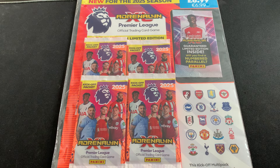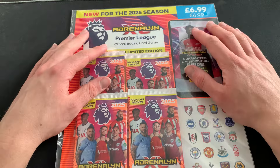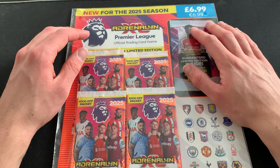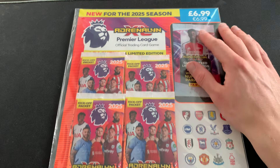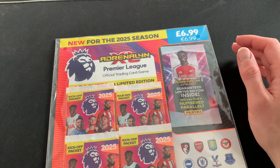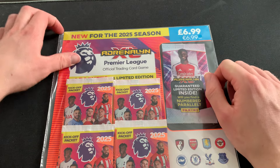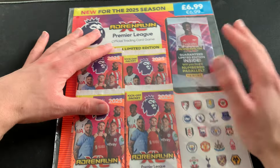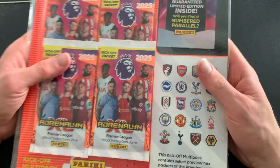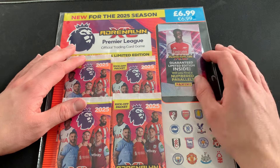Welcome back to a new video on the channel where today we're opening the kickoff multi-pack for the brand new Premier League Adrenalyn XL 2025 trading card collection. It has absolutely rocketed up in price, which is gutting — £6.99. I think the new inclusion of number parallels has made it that way. All collections are now turning to more of a hobby every year style, so the pound pack for Panini days is officially gone.